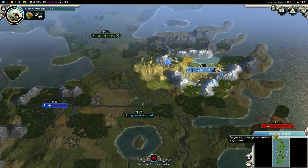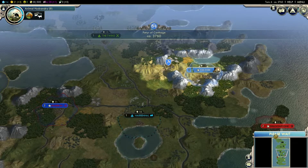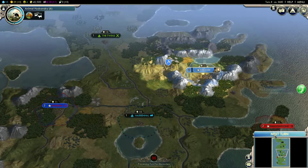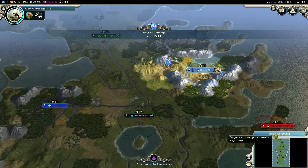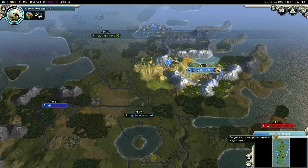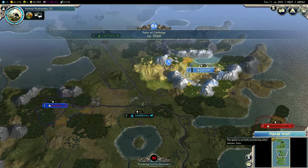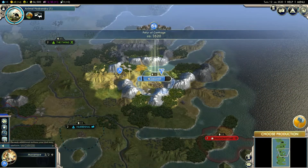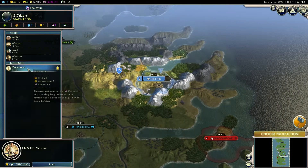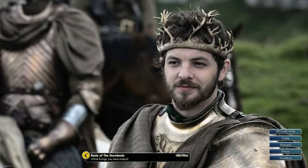I guess we're just waiting now. Just skip through. The Eerie has grown. Not much is happening. I'll set you to do that. Choose Production — make a monument, shall we? Let's see if we can get some diplomacy going on.